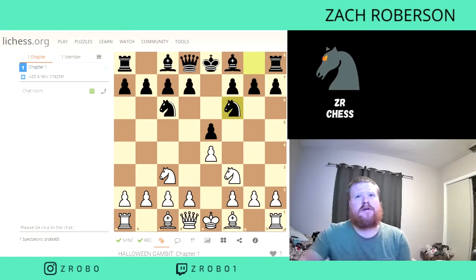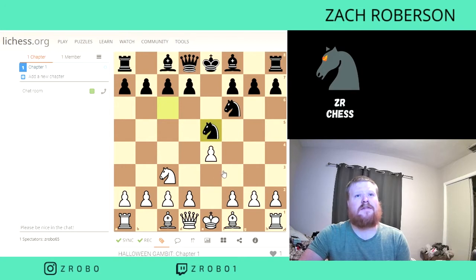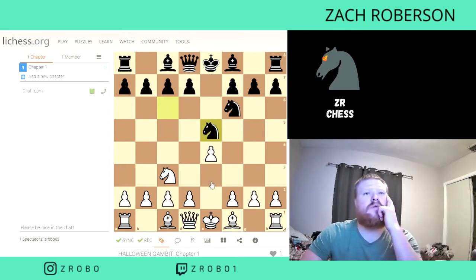This looks like a throwaway move. The Halloween Gambit goes Knight takes on E5. This is the whole Gambit, trying to open up the game, get us a lot of push and advance in exchange for material. Usually when we do a Gambit, we only give up a Pawn. The Halloween Gambit is so controversial because we're giving up a Knight. Knight takes — we just YOLO'd our Knight.